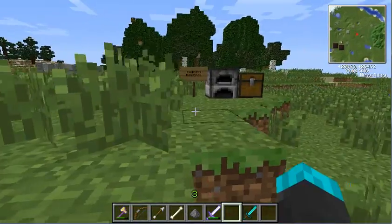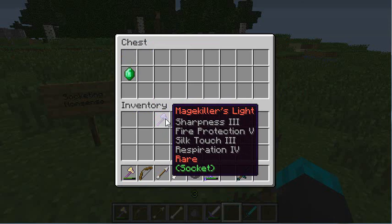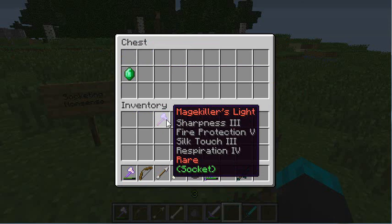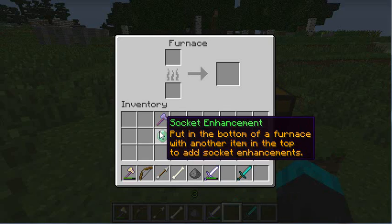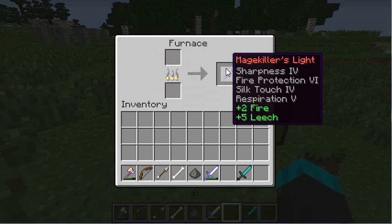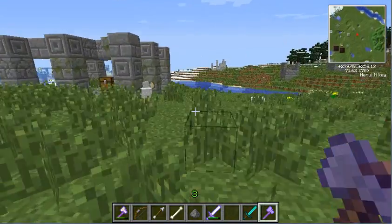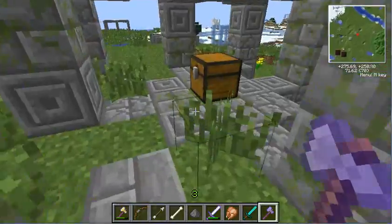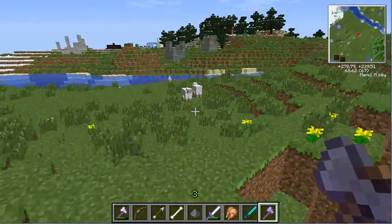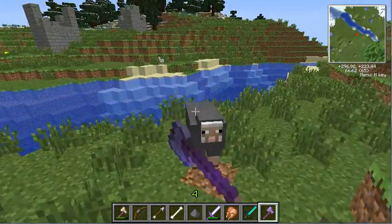Another cool thing that you can do, in order to get those sockets, is by socketing an item. In order to do so, you have to find an item with a socket in the name down there, and you have to find a socket enhancement that matches the color of that socket. If you take them and put the socket enhancement in the bottom of the furnace, and take the item with the socket and put it in the top of the furnace, it will set it on fire and burn it. After it burns, it will create a new item that will have sockets. This mage killer's light has plus two fire and plus five leech. So if I go hit this chicken, I'll set him on fire and give me his health. Same with this sheep — set him on fire and give me his health.